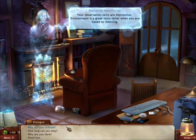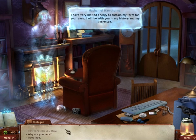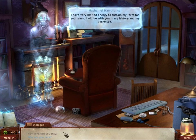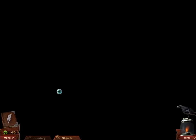Your observation skills are impressive. The environment's a great storyteller when you're attuned to listening. Why are you chained, Nathaniel? The chains of injustice bind me to the earth — injustice done by me, and injustice to me. How long can you hang out here? I have very limited energy to sustain my form for your eyes. I will be with you in my history and in my literature. Take my hand! Nathaniel took us back in time to his grave, I think. This is a very strange, evil-looking place. We're here in the cemetery.